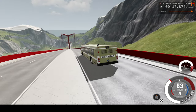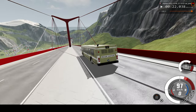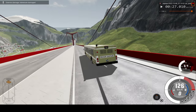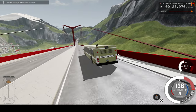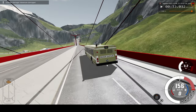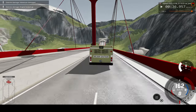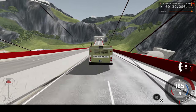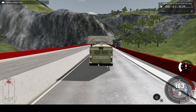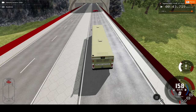So normally this bridge can get the bus up to around maybe a hundred kilometers an hour, but you'll see how much it can reach this time. Looks like we just broke something, but we're still speeding up. So just before impact I'll switch to slow motion, like now.